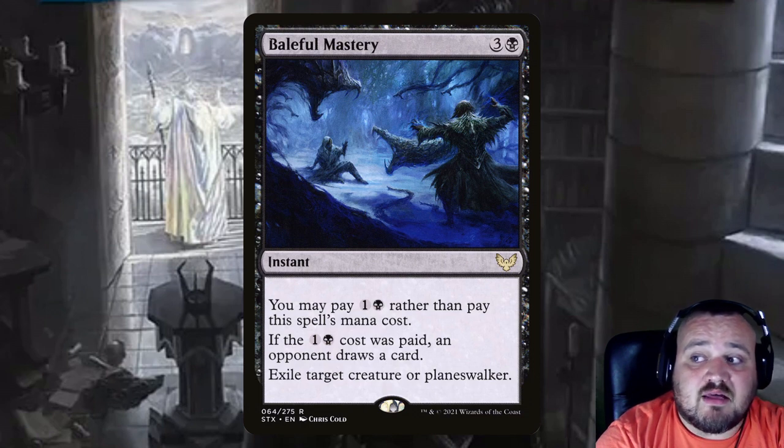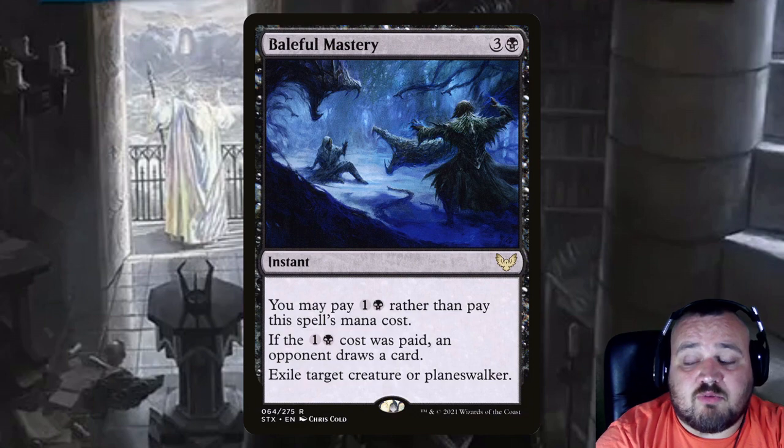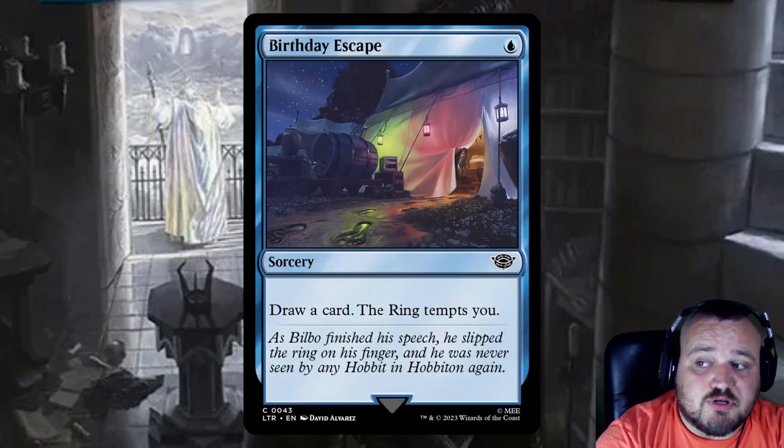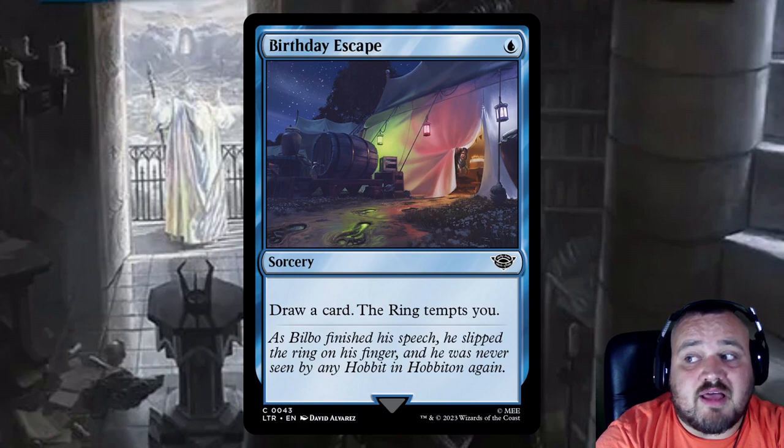Baleful Mastery is a 3 and a black instant — if you pay the discount cost of 1 and a black, an opponent can draw a card, but you exile target creature or planeswalker. Birthday Escape is a single blue sorcery — draw a card and the ring tempts you.